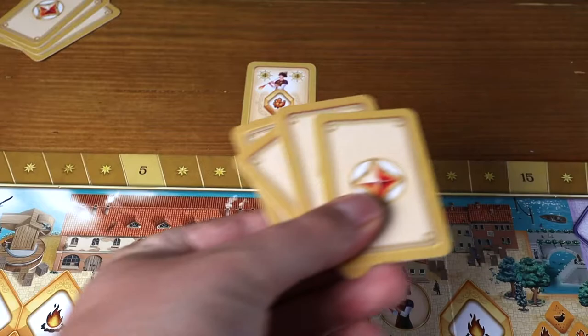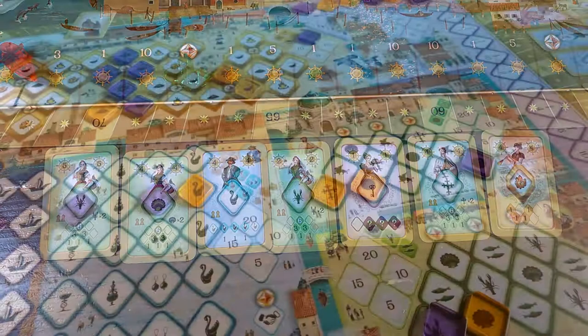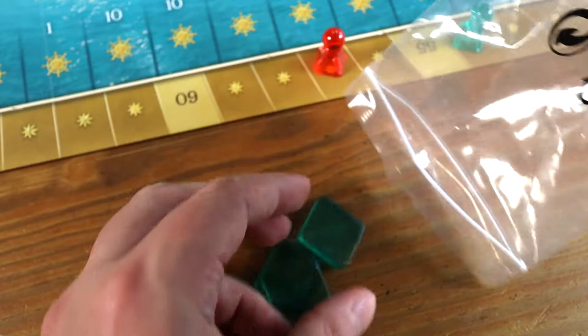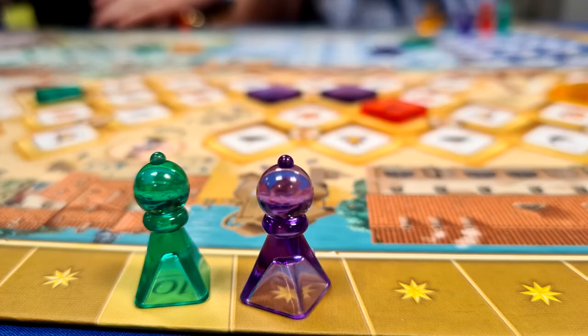Once everyone's played their card it'll be on to the next turn. This continues until the end of the round when everyone has only two cards — they'll choose one to play and discard the other into the bonus market. The starting player card is then passed on clockwise, with a new round beginning with everyone being dealt five cards. The game ends when the draw pile runs out or one player has placed all 27 of their originally available tiles; they'll still be able to place those extra three, but either way at the end of that round the game ends. Whoever has the most points wins, and if there's a tie both players win. And that's how to play Millie Fury.